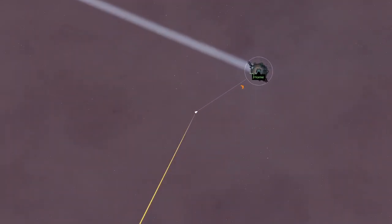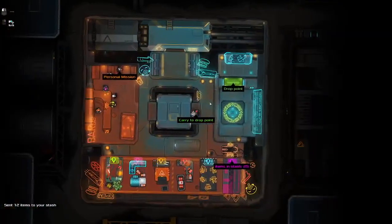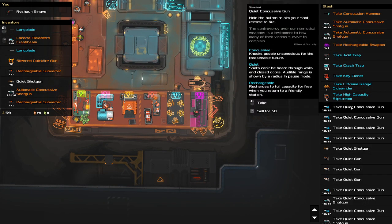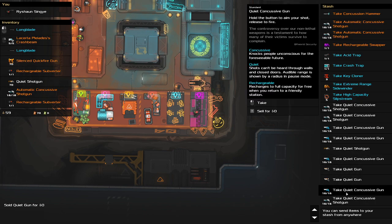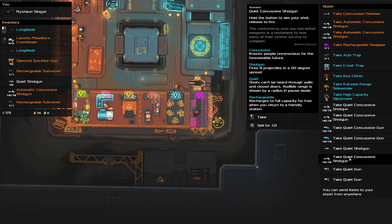Today we're just going to play for half an episode and continue this particular character's storyline. Let's go to stash and tidy up. I don't need so many of these, so I'm going to get rid of them. We've got a lot of quiet concussive guns — quiet because the shotgun's nice. Don't need so many quiet guns.